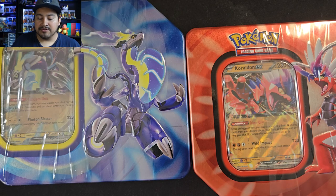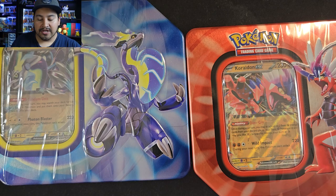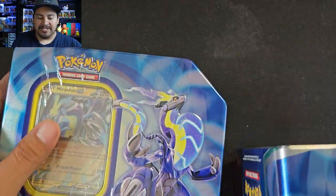These are the new Paldea Legends Tins. They usually do this every year — these are the first tins to come out, with the legendary Pokémon from each generation. Last year it was Zamazenta and Zacian, but this year we have Koraidon and Miraidon, the main game's legendary Pokémon, so they made tins for them.